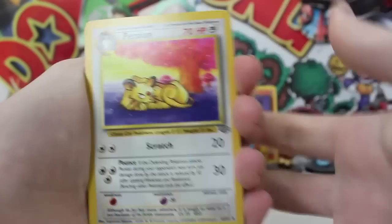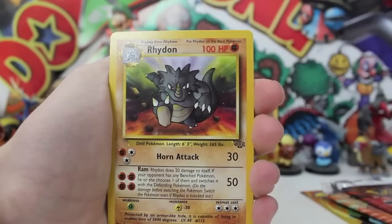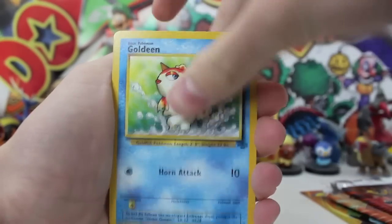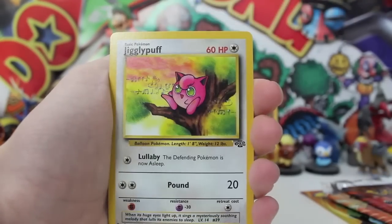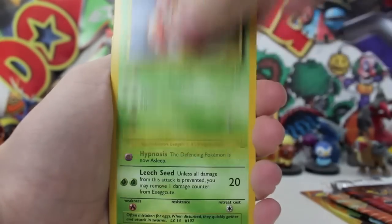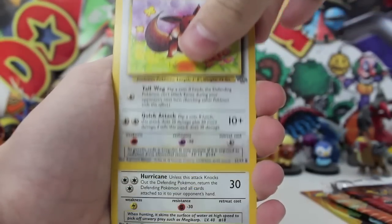We've got Persian, my man, chilling under the tree — what a mystical tree that looks like as well. We've got a Lickitung running right at the camera — he hates life. We've got a Goldeen. Meowth. A Mankey. This is definitely so much nostalgia right here — I used to collect all of these Pokémon cards. We've got a Paras and Exeggcute. And Eevee once again — we've got two Eevees in a row!